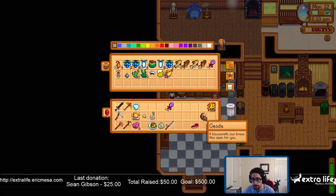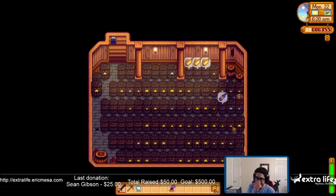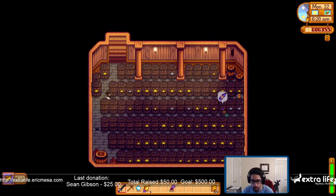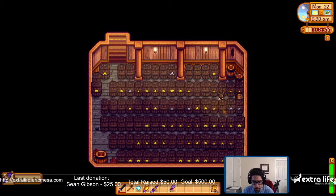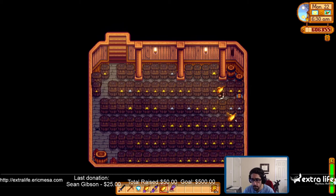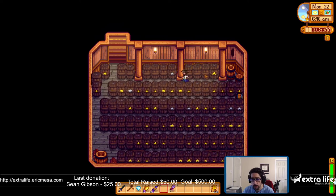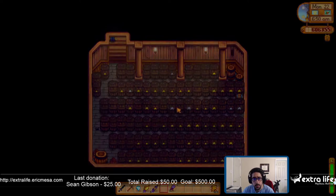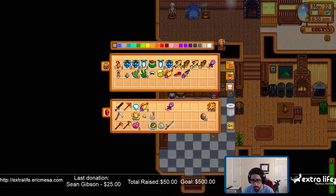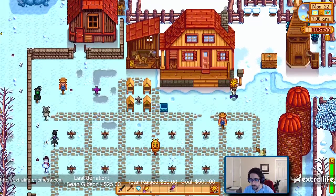Let's get one, two, three — some wine here, blueberry wine. Very good. Let's save some more stuff for the secret Santa and we'll head out to do some geodes.